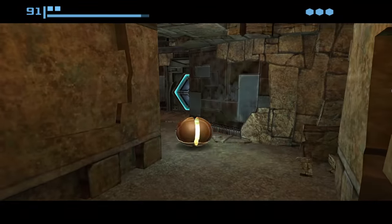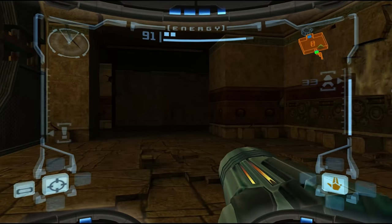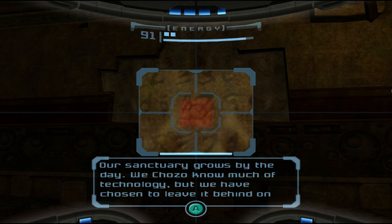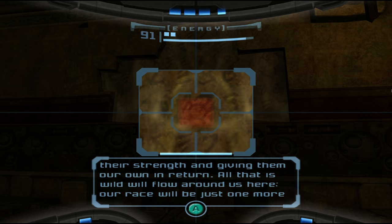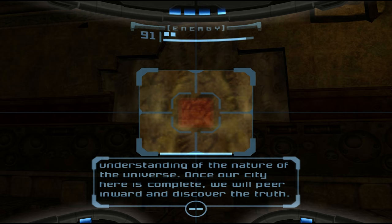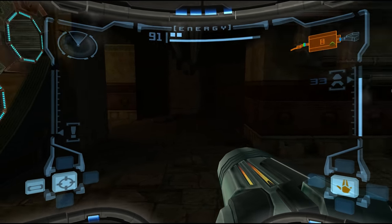Seriously, you guys suck at the idea of just building places you can get from A to B. This looks important - that's a missile upgrade of some sort. And another lore: 'Our sanctuary grows by the day. We Chozo know much of technology, but we have chosen to leave it behind on this journey. Our home here on Talon 4 will be a place of simplicity - structures hewn from stone, bridges woven with branches, hallways caressed by pure waters. We build around the ancient and noble trees.' Yeah, good job with that, guys. Should have peered outwards and looked at the stars. Muppets.